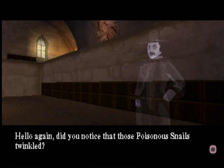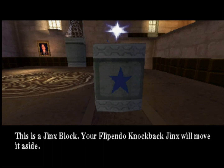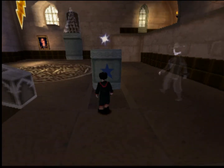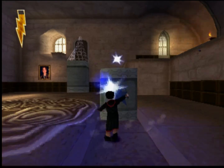Did you notice that those poisonous snails twinkle? Things that twinkle can be affected by a Flippendo knockback jinx. This is a jinx block — your Flippendo knockback jinx will move it aside. I love the way he says 'to move thee.' To move the jinx block, cast Flippendo at it.